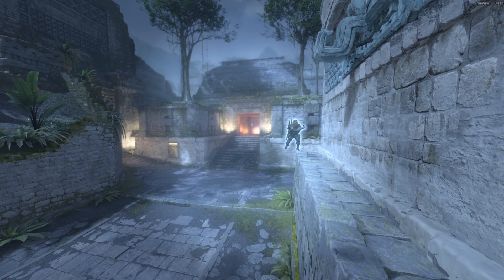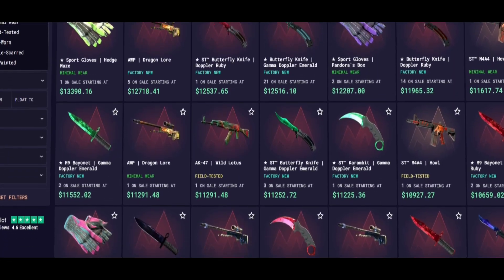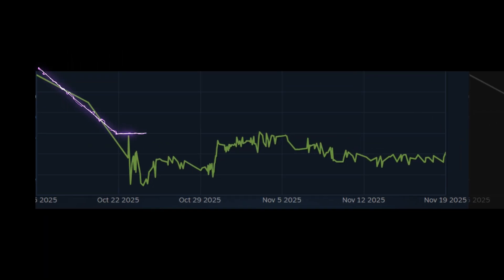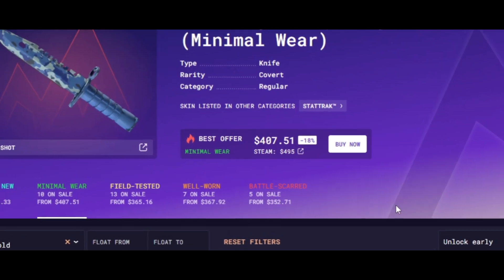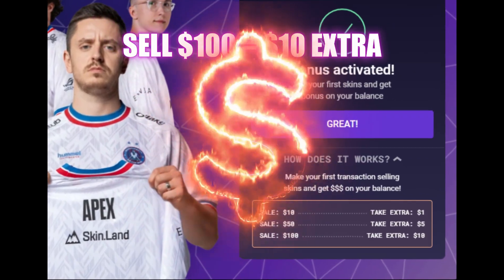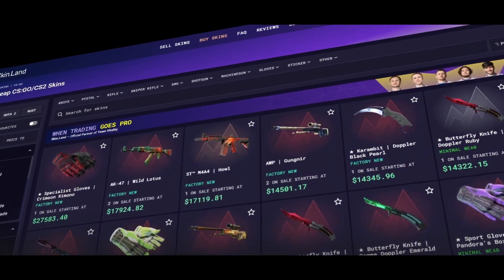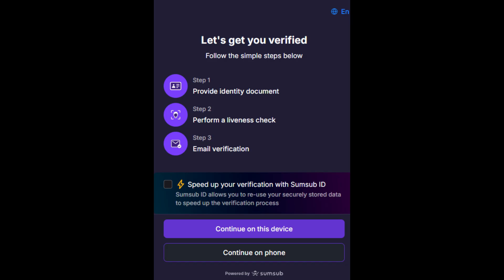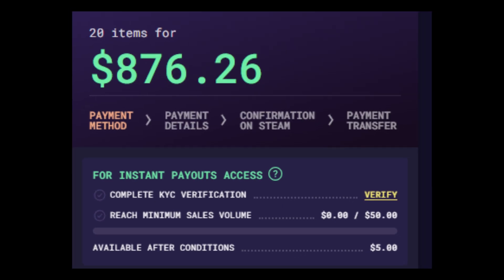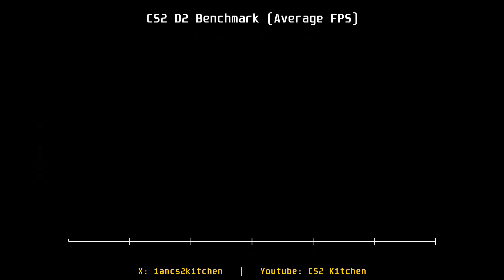This video is sponsored by Skinland, the official partner of Team Vitality. They've got some of the best market rates for buying and selling skins. Skin prices are low right now, so take advantage. Use my link in the description or code 'kitchen' to get up to 10% free on your first trade. They have a ton of payout options, the largest skin selection, and a 4.6 Trustpilot rating with instant payouts after completing KYC.